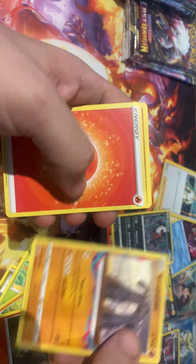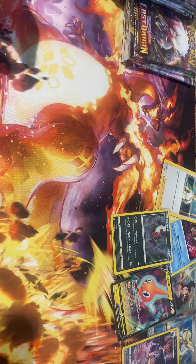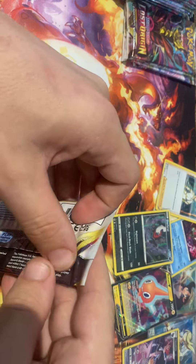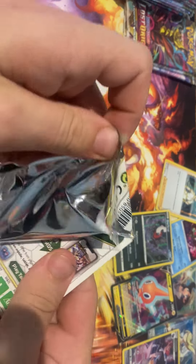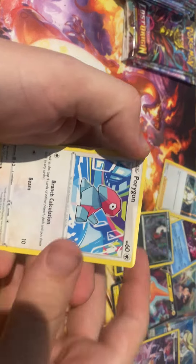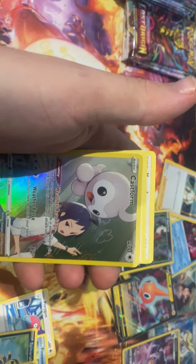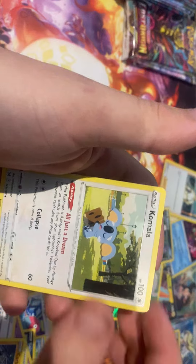I'll just quickly go through these white border ones so you can see what we get, but I don't want to bore you guys too much with just opening non-holo cards. We're all here for the holos, aren't we? That's what we want to see. Unless it's an old pack, because old packs are beautiful to look at. I'll have a very good surprise for you guys in the future — a heavy vintage pack.